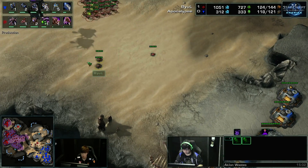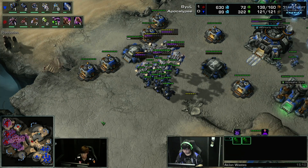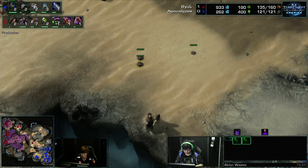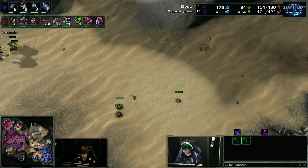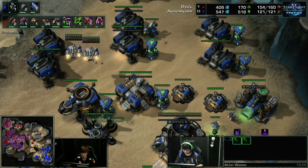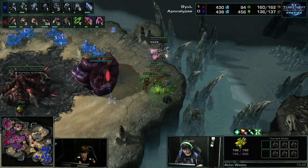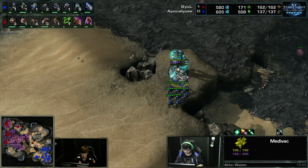Now going in — I like this: very fast burrowed Banelings. And this is to punish the already hemorrhaged economy of Apocalypse. He doesn't really have the ability to constantly scan, and Terrans these days aren't scanning every place when they pop out — they're only scanning the front lines of the creep tumors. So if these Banelings aren't scanned, obviously they're going to net a lot of kills. Good defense by Bjol — he has units in every position, so these Medivac drops won't do much damage. It's a small count, but it's enough — he's trading just the Banelings, so he can play that nicely.